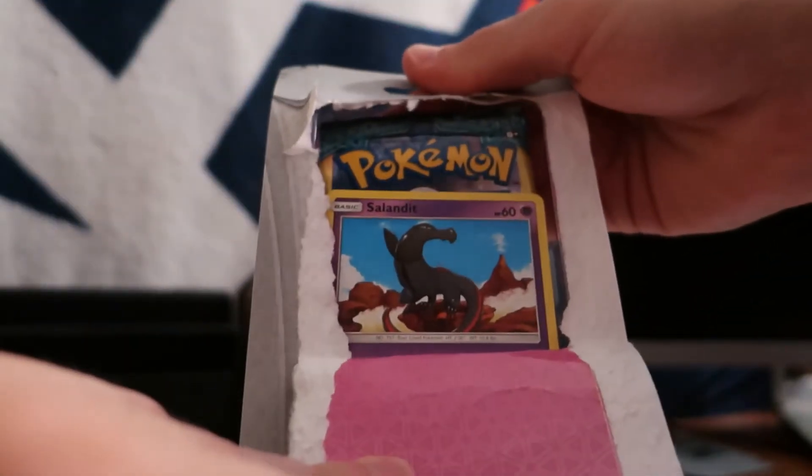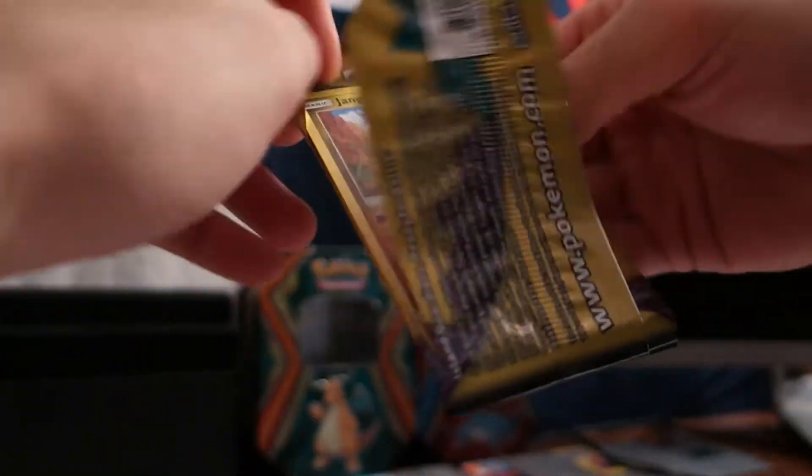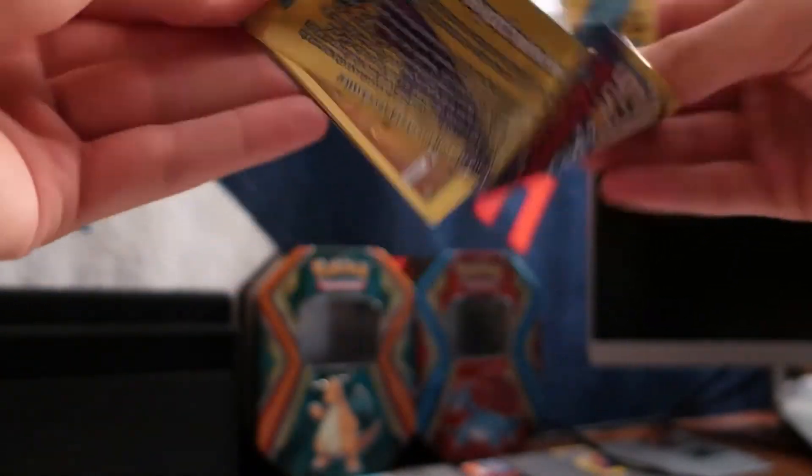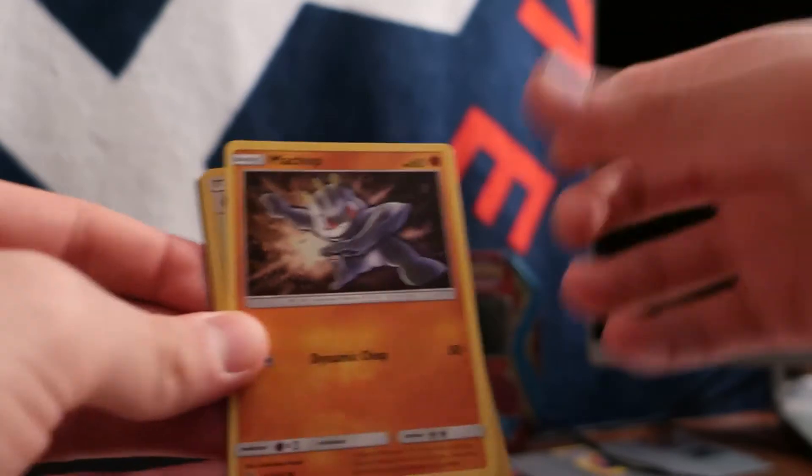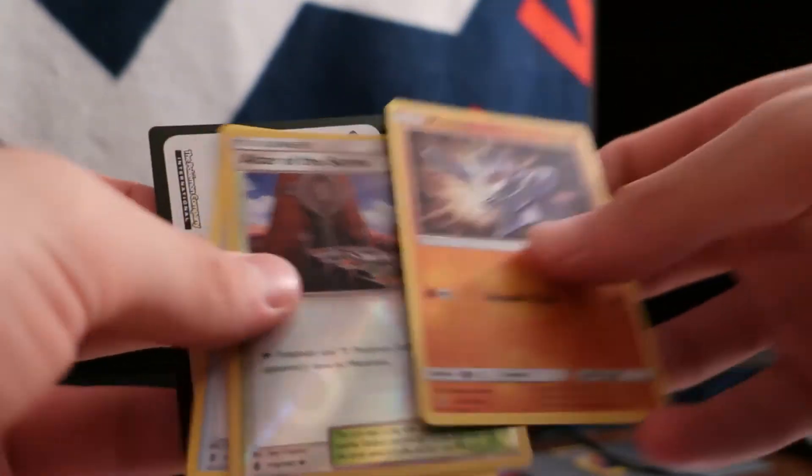Now we can go into the Guardians Rising — the last of this package. Let's get into it. That's a cool-looking card. Reverse holo Altar of the Sun, Aqua Patch — alright!